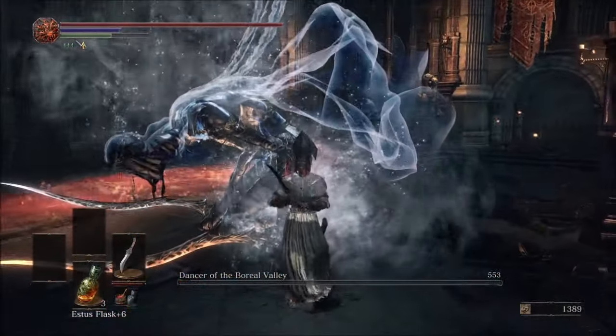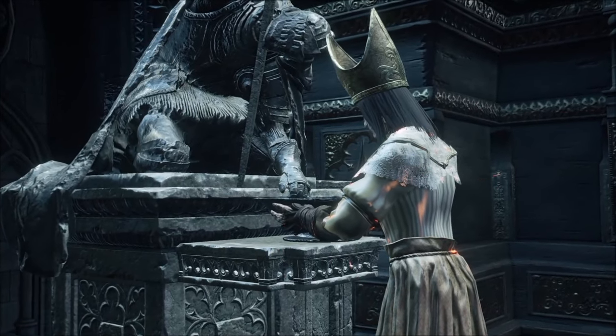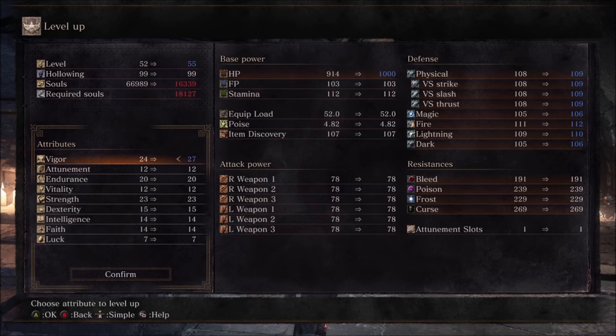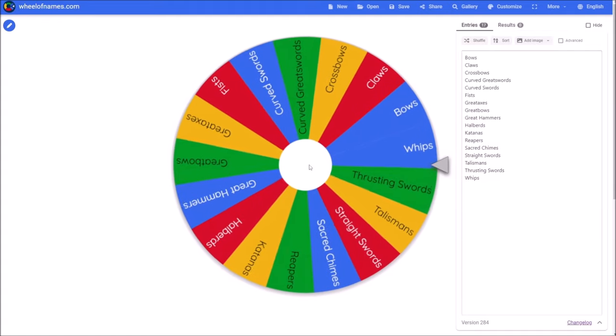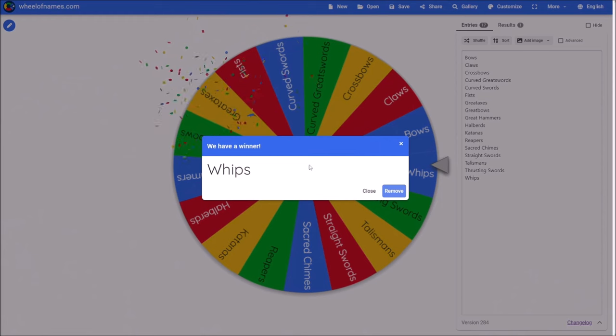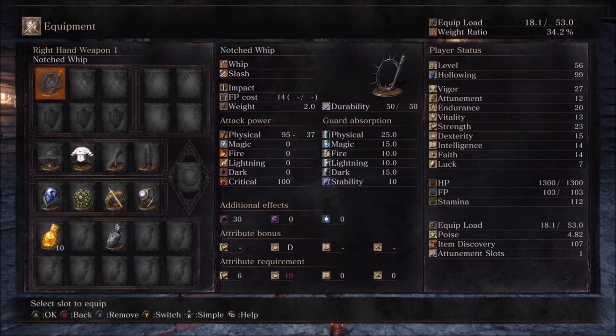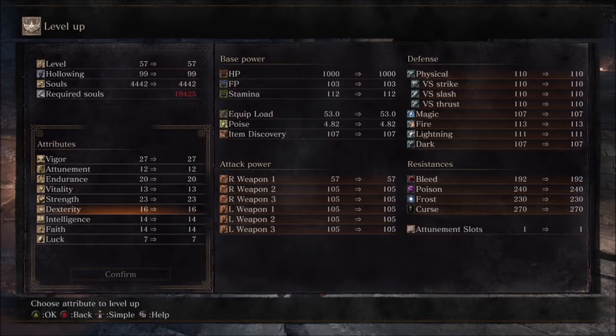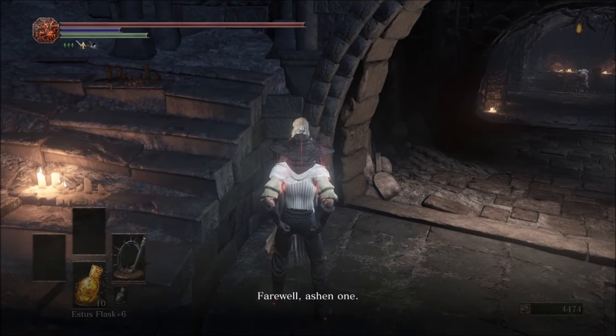Lothric Castle is now open for exploration, which will give us more freedom with whatever weapon class we roll next. And the roll is Whips — the only whip I have is the Notched Whip, so that'll have to do for now. At the moment I don't have the dexterity for it, but with the Mil Ring and one more level, I'll be right at the 19 I need. I figured it would be best to get Anor Londo out of the way before doing anything else. There are some important things here, most notably the Easterner's Ashes.